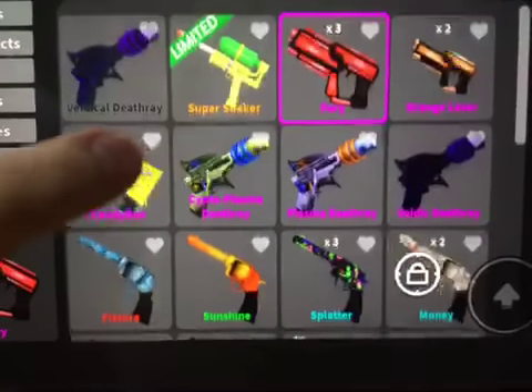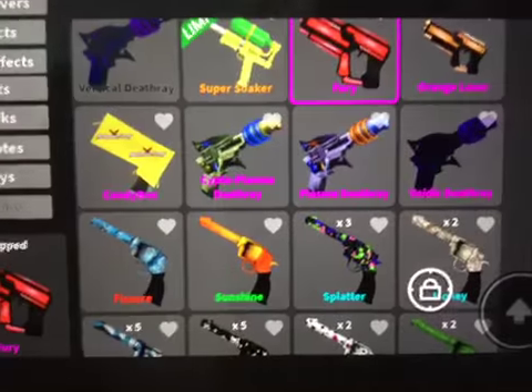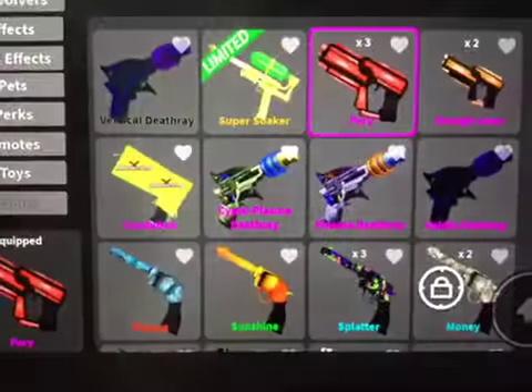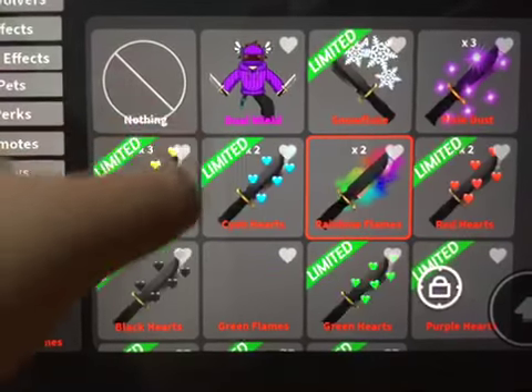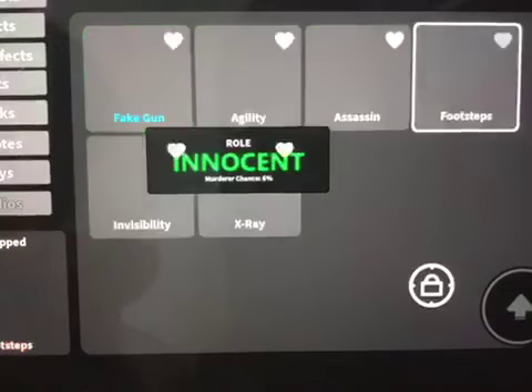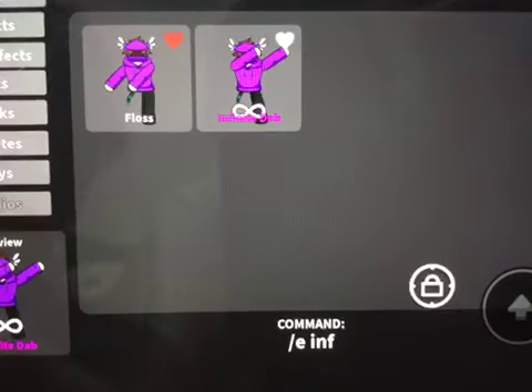My guns — here are my guns. If you want to offer for anything, just add me. I hate guns. This is my effects — you know, with a gun. Why is there hearts all over? Gun perks, emotes — I just have these.